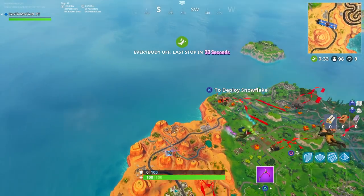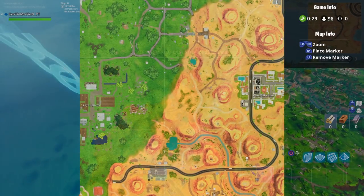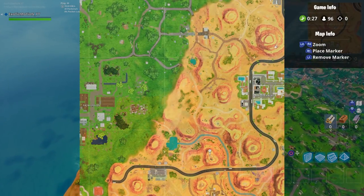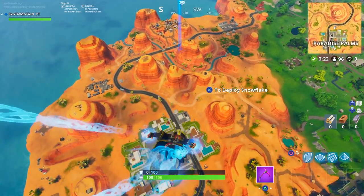Basically what you want to do is drop right away. If you guys look at the mini map and you look at these little four mountains in between this highway, it's going to be the top left one. That's the one that we're going to want to go to.